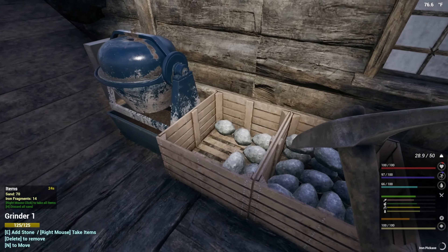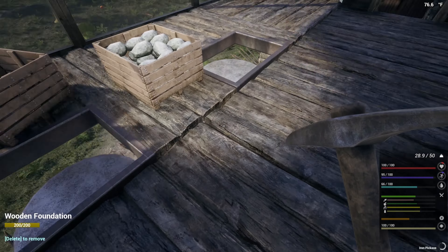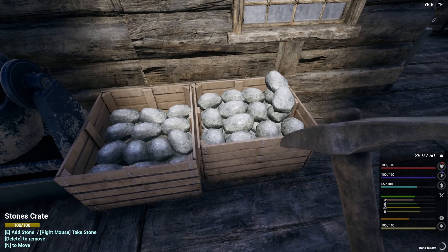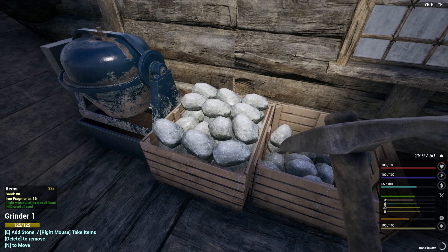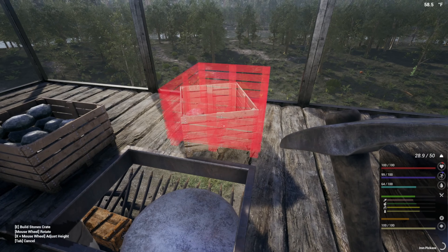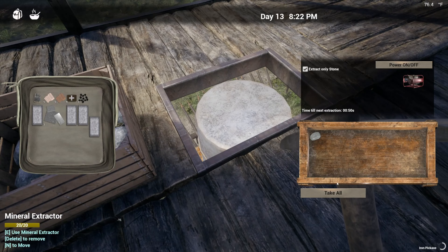That's steel. So that will eventually... this needs to be refilled. Can't have you running out. Swap you out with this guy. Looks like you're nice and full. And I don't know if the grinder is faster or just automated. Like, I don't know if the efficiency is better to use like one stone per frag or if it's better to use the grinder and you get more, or if it's exactly the same. I've got some extra iron sitting on me.